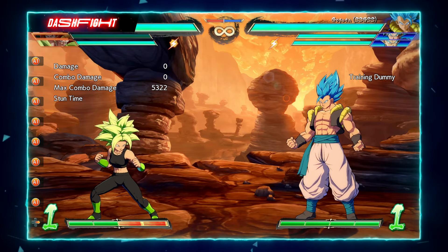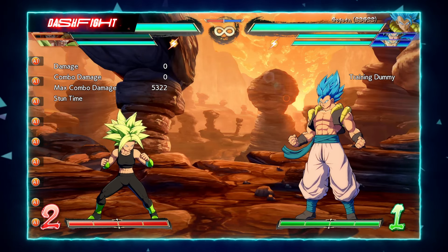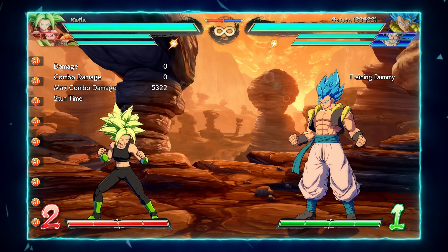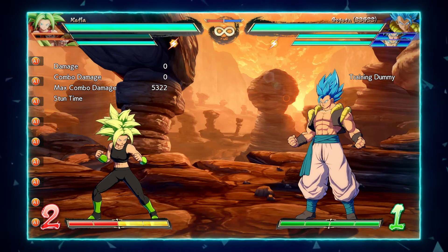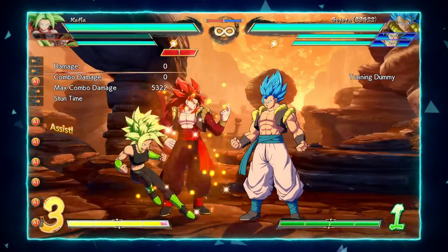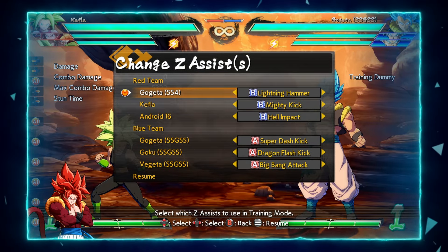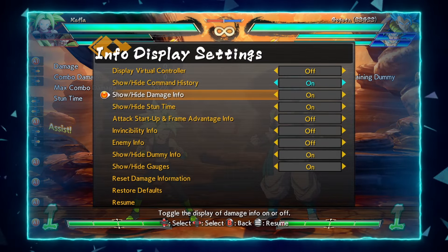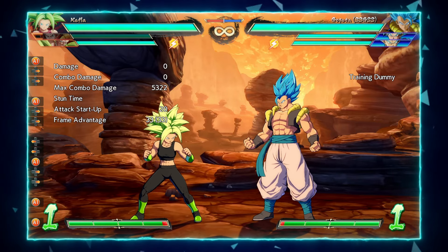Moving on to Super Saiyan 4 Gogeta's assists. Gogeta Super Saiyan 4 is a character that has a level-up mechanic unique to him. His A assist is the taunt that levels up that mechanic — as you can see it says Level 1, and each time you do this it will level up more; you can see it's Level 2 now. He also builds bar when he does this — about half a bar. Think of this as a not-quite-as-good version of base Goku B: he shows up, gets his unique level-up mechanic, and gives you half a bar, but he doesn't attack the opponent. That's his A assist.